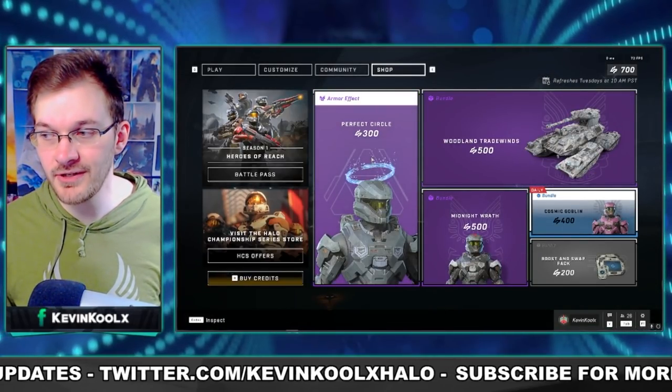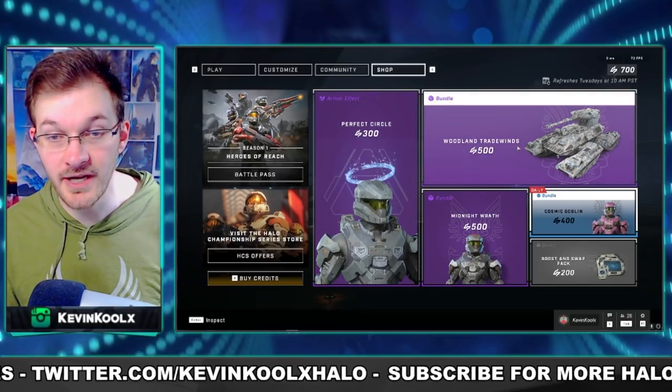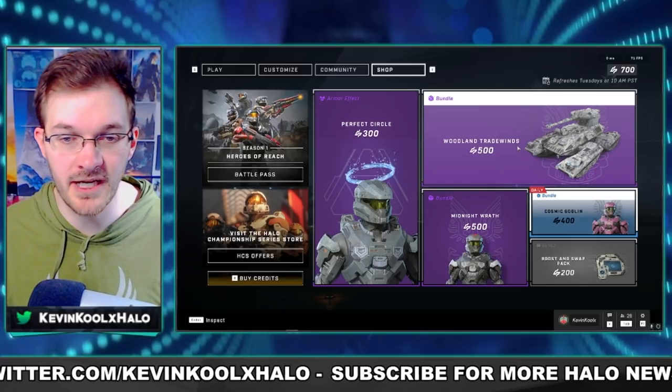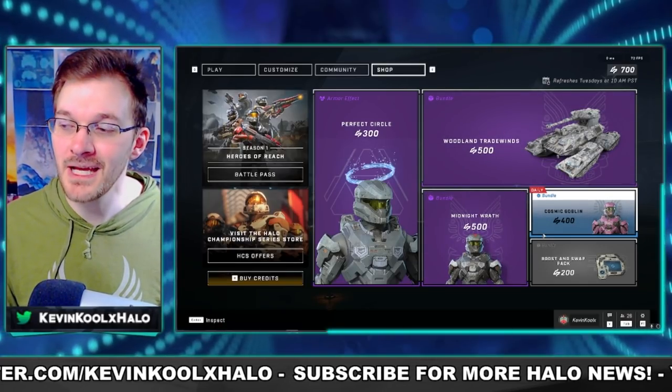My impressions: Perfect Circle for 300 credits — pretty good right there. Woodland Trade Winds for 500 credits — you get a ton of coatings for all your vehicles and some weapons as well, so definitely a good pickup. The Midnight Wrath and the Cosmic Goblin, not too much into those.